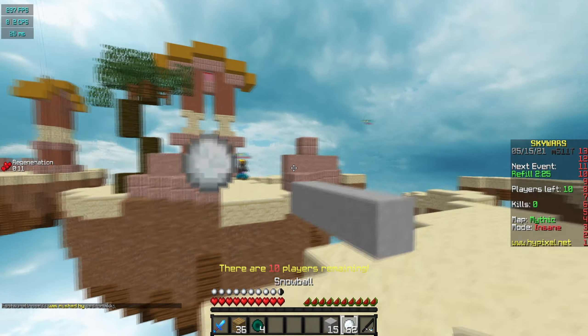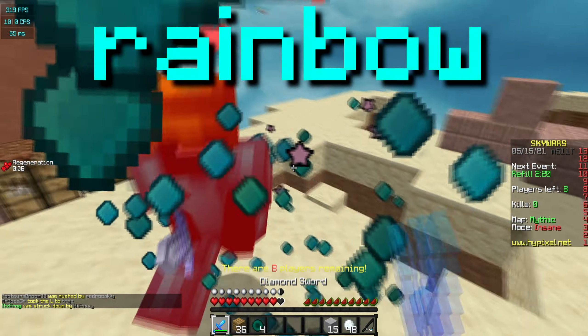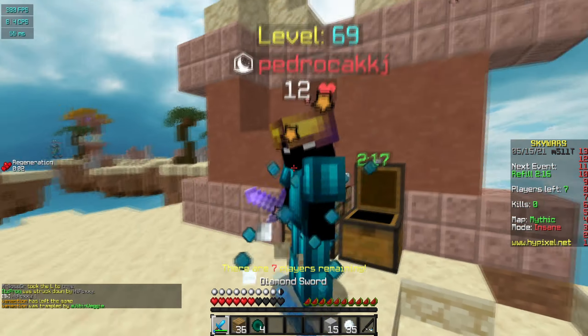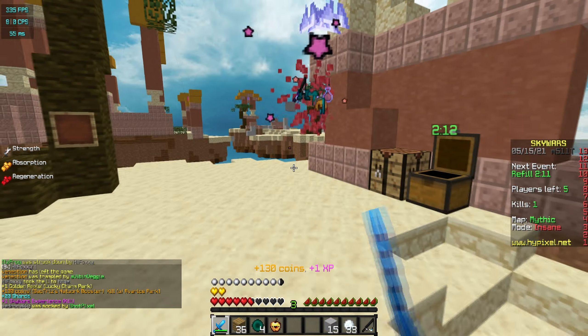I want to show you guys the Particles though. This guy has Strength, so I'm going to have to wait a little. They're actually Rainbow — I haven't seen those in a while. I've showcased them I think once on my channel. This guy's lagging out. We're going to get this kill, I think. Yeah, that's a W.